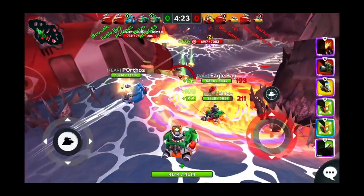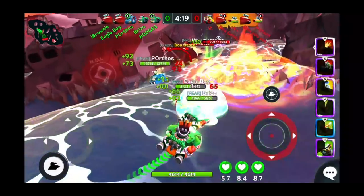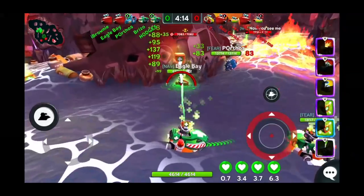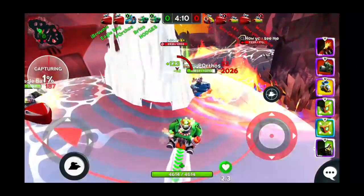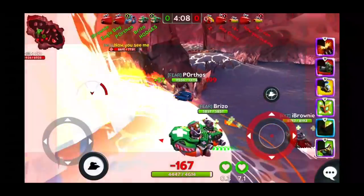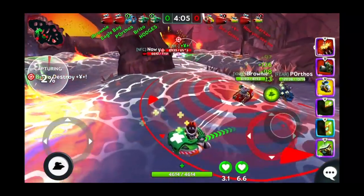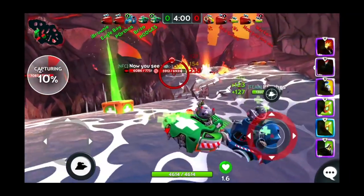Hodges is using two repair pulses and a repair box, and for his yellow item he's using an over boost. Over boost is super useful for a fixer - it lets them get to where they need to be quickly to heal up guys when they run in, and also get out of the way to remove themselves from the field of fire.